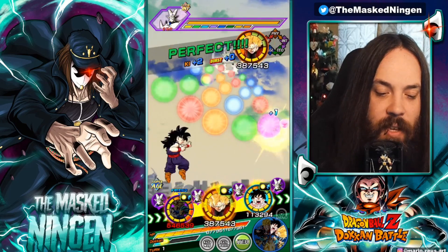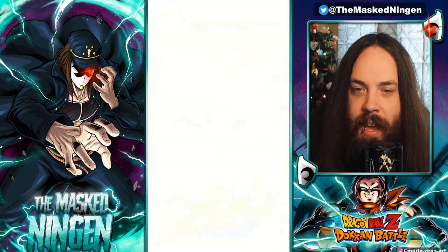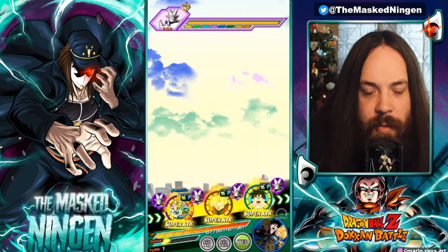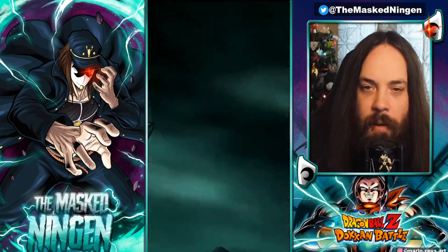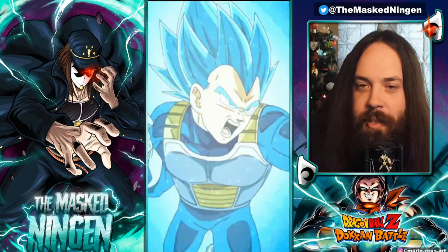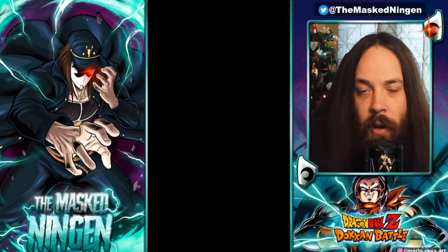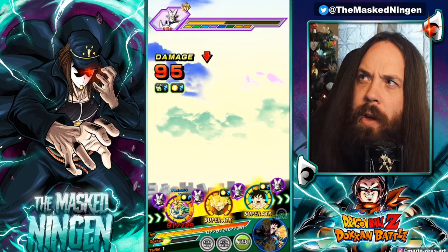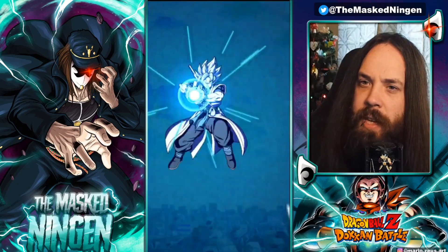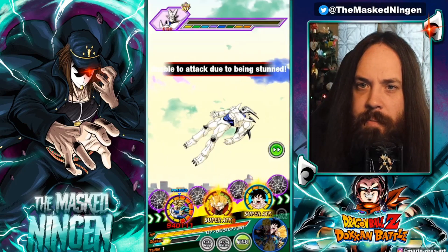Namek Goku is a unit that the Red Zone essentially made a little bit outdated. That's when people started to claim that he kind of fell off because he's a stacking unit. If you don't get your stacks then against these harder bosses he can be a bit of a liability, and I can't remember when he got a 200% lead because I'm pretty sure neither of the 7th Anniversary LRs give him a 200% lead.